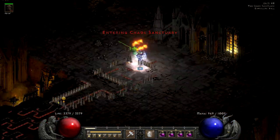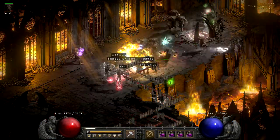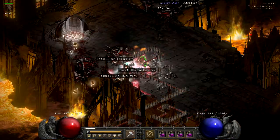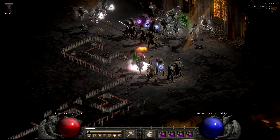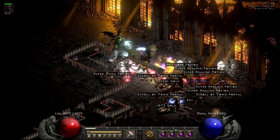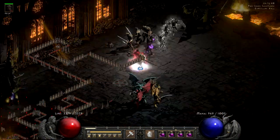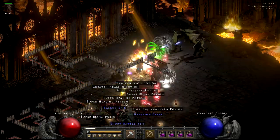First, I'm teleporting myself to the center where the pentagram is placed. You can choose any wing to clear first, but I prefer to clear the wing with the Grand Vizier of Chaos. The Chaos Sanctuary itself is a great place to farm for items and runes. Diablo can drop a high level Grand Charm, so you can roll a high life skiller. Also you can level really fast since it is a level 85 area.